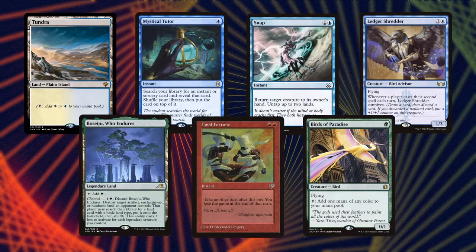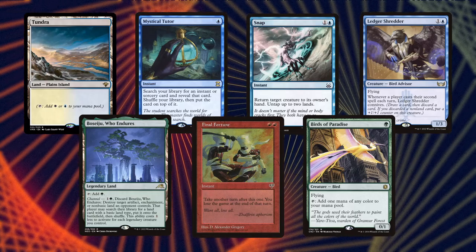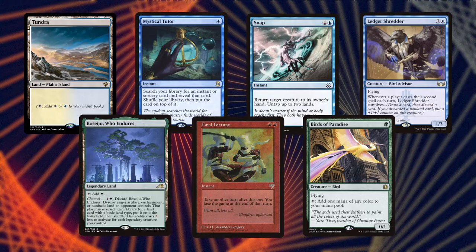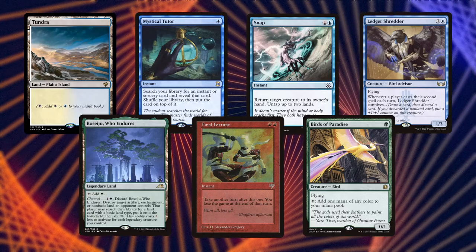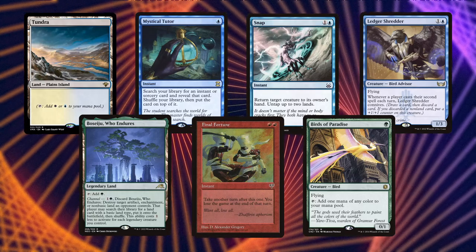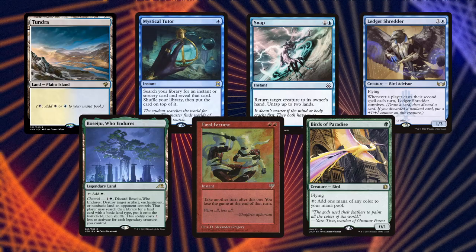Looking at this as an opening seven — we have basically one land because you want to hold up the Sejiri for interaction generally, so it's considered interaction first. We could play the Sejiri and the Birds, and then the Mystical Tutor could go get our Neoform to sac the Birds to go get Dockside. But after that we don't have another tutor. We do have Ledger Shredder for card draw, which is interesting. This is a very tempting hand, but we don't have any counterspells, and the Final Fortune is just a dead card for us. While it's pretty tempting and solid, if this were a six I would keep it and bottom the Final Fortune. But since this is our opening seven, let's just look at another.